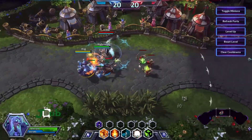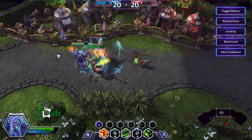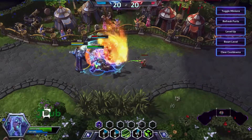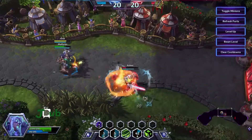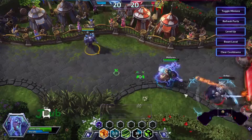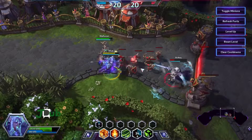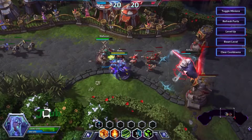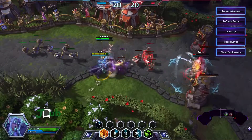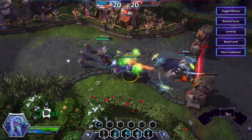And we're just going to Pyroblast Arthas again — make him a bomb, throw that out. Now I want to try the level 20 Arcane Power. Activate it, get that mana back, and make him a bomb. Then just do a Flamestrike.